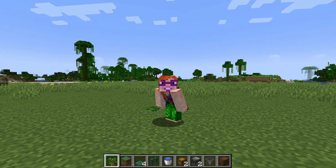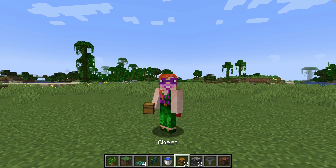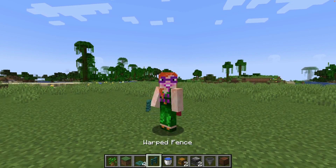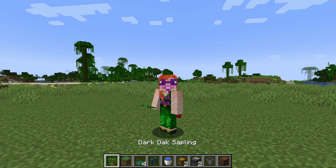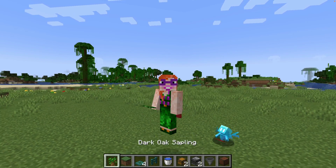Here is everything you need. First of all, you need a note block and one hopper. You need two observers. You need two chests, a water bucket and a fence. And four trapdoors and any block that you like and, of course, a sapling and an Allay.